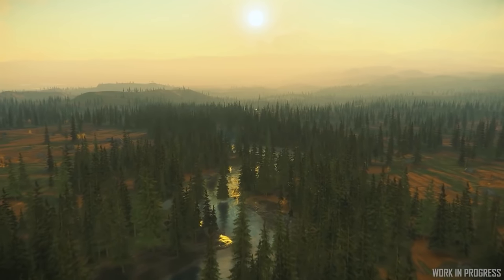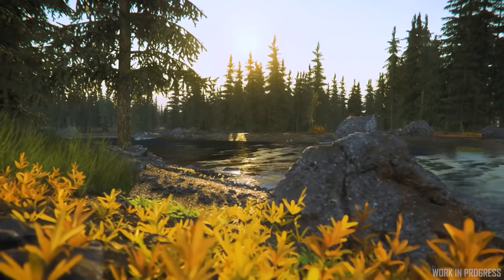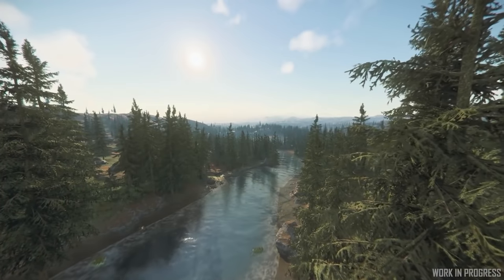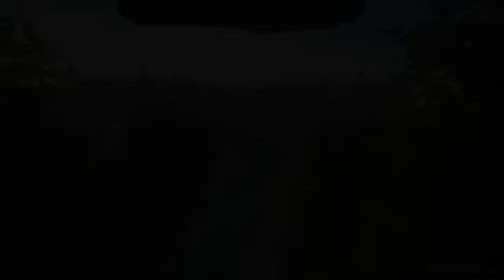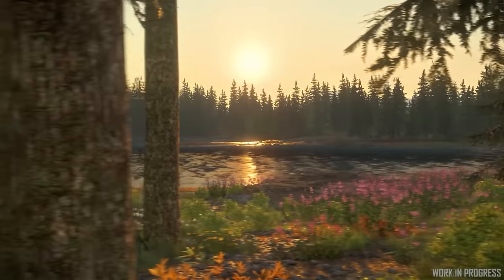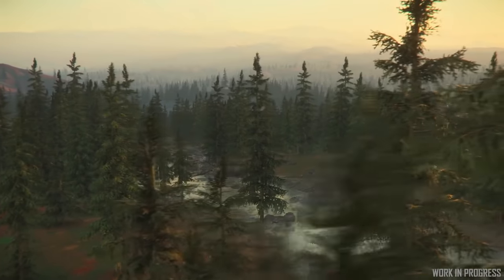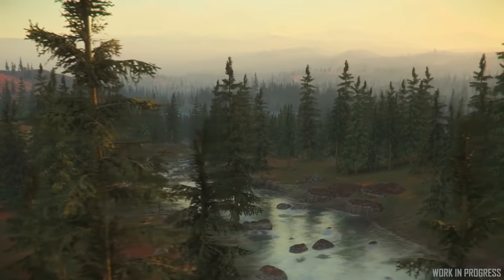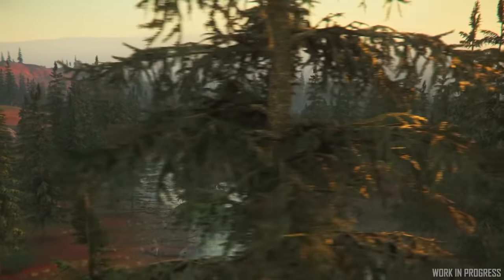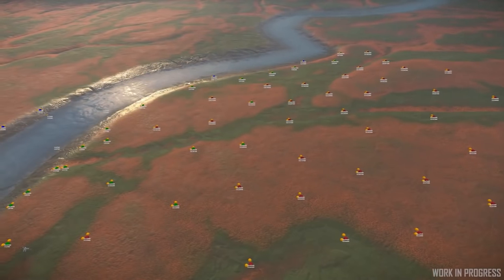Star Citizen Alpha 3.17 will have its first river on planet Microtech. Rivers will be locations of natural beauty but also exploration and a place to find harvestables and valuables. Over the last year, Cloud Imperium have been building up river tech — they wanted it out in Alpha 3.16 but it needed more polish. Object scattering was improved for denser flora around rivers, made possible by on-demand spawn points in the procedurally assisted tech.